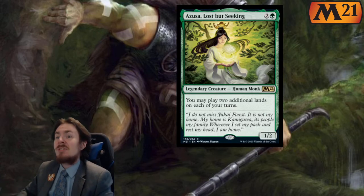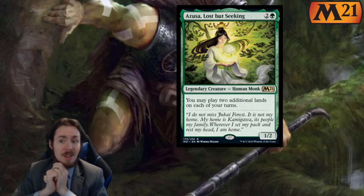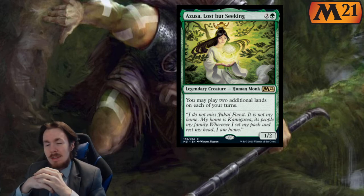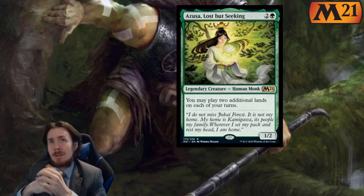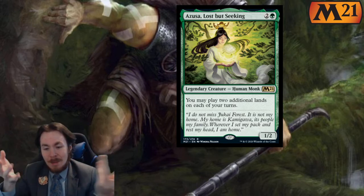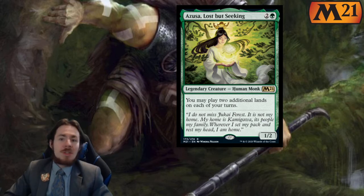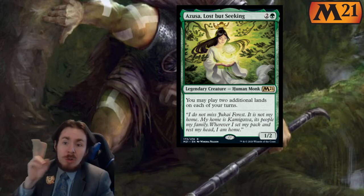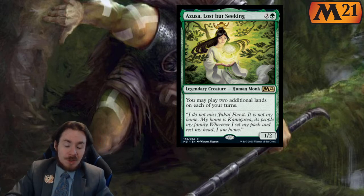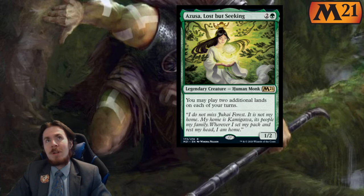Azusa! We're going to start off with a huge reprint. This is a lovely card to see again, honestly. It's kind of just thrown in there. Teferi is the master of time, so he gets cards from other parts in time. At 3 mana 1-2, you may play two additional lands on each of your turns, which is a lot.